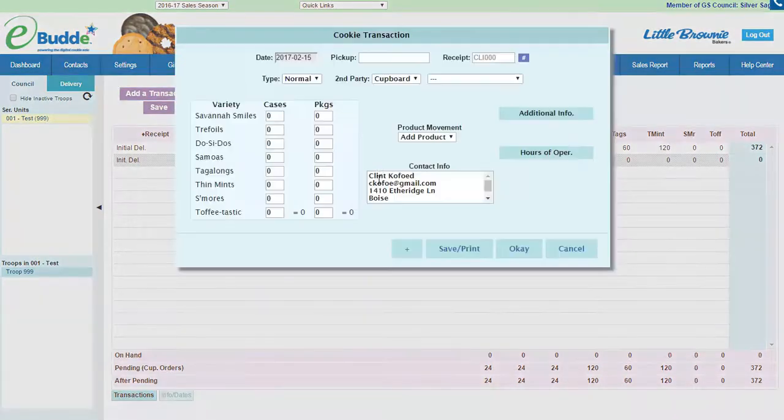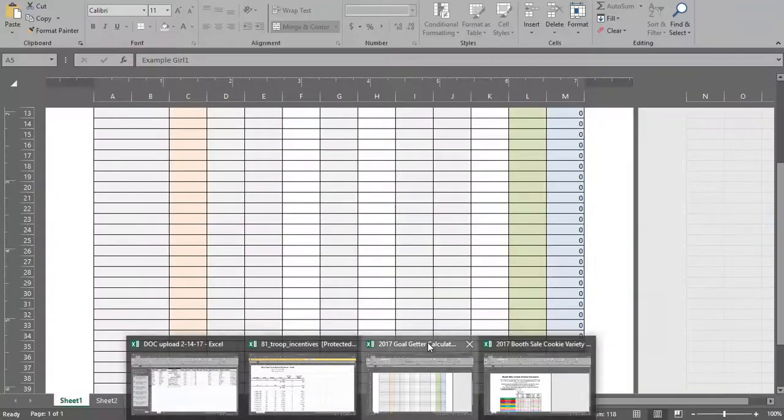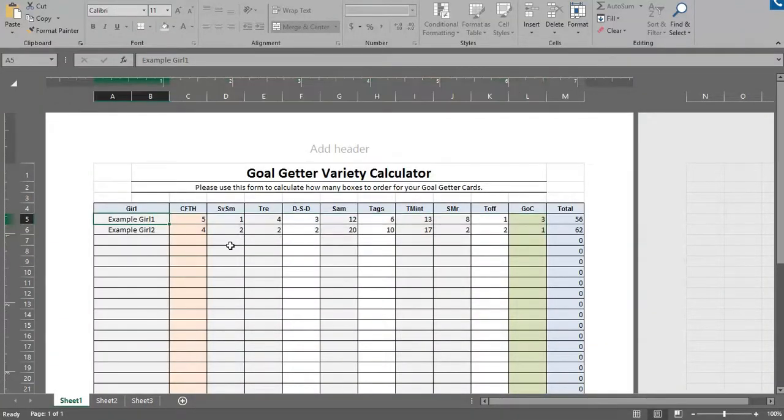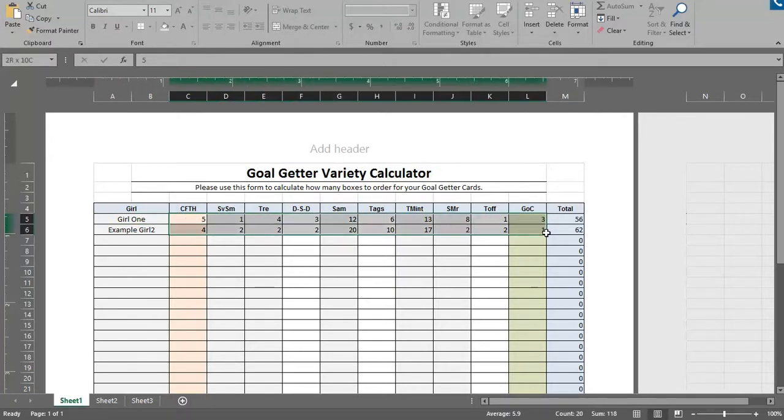Even though I can click add a transaction, I don't know by girl how much each one of them sold. eBuddy doesn't actually have a calculator inside it, so we have created a little Goal Getter calculator where you can type the girl's name and then type in what she ordered.